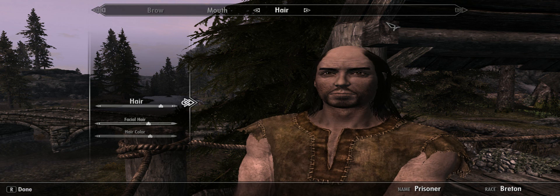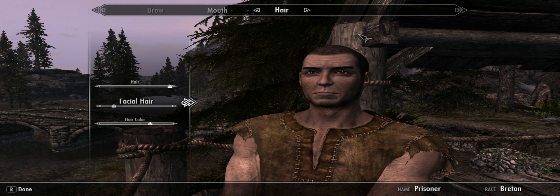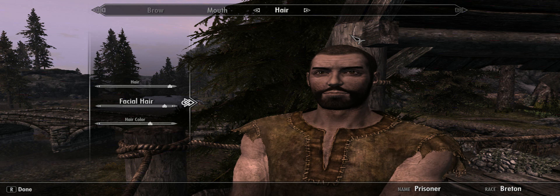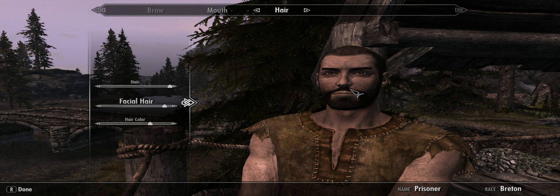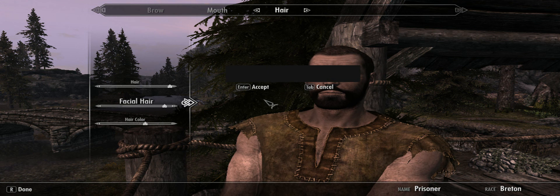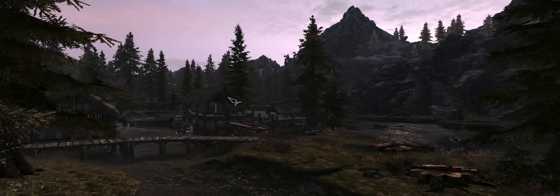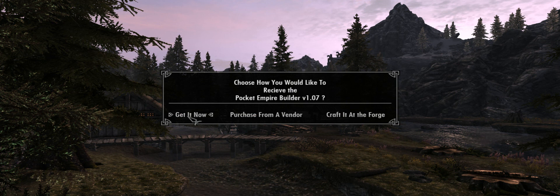I wonder if he would look good with a beard. Oh yeah, we're out in the woods. Alright, I'll just take that one. Hair color should be... yeah, like that. Alright. And his name will be John Weston. Alright, let's get started.